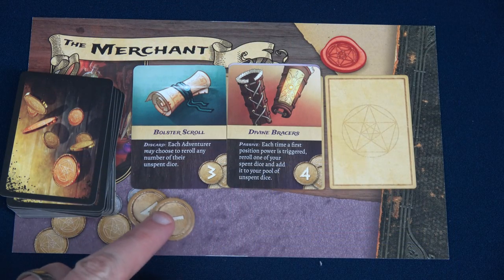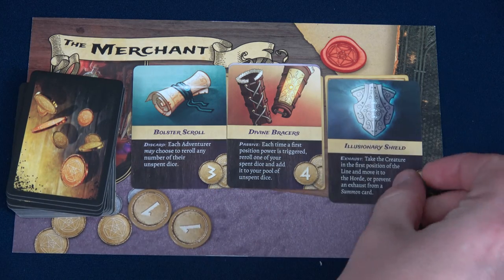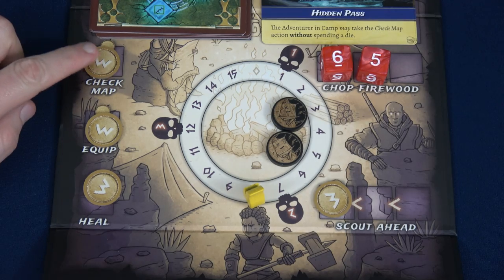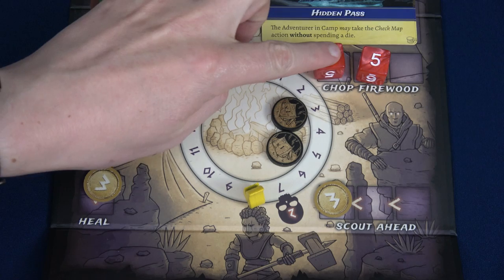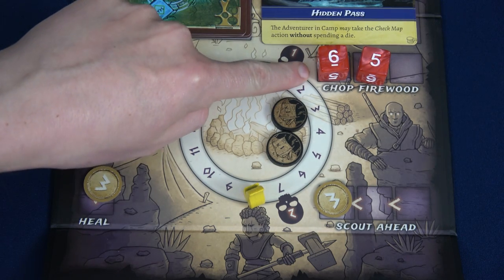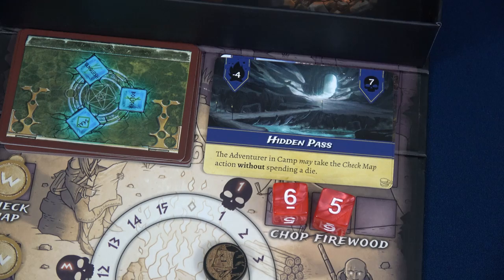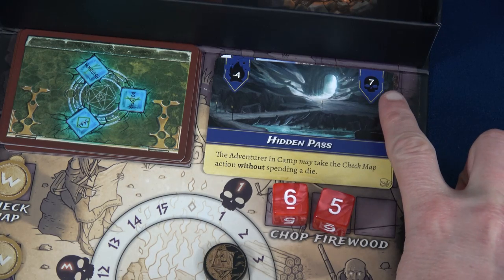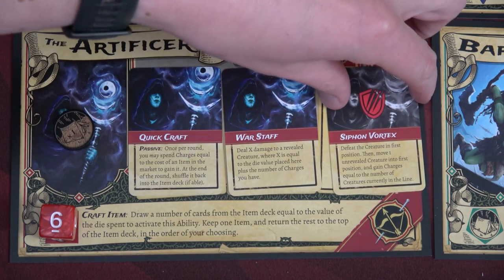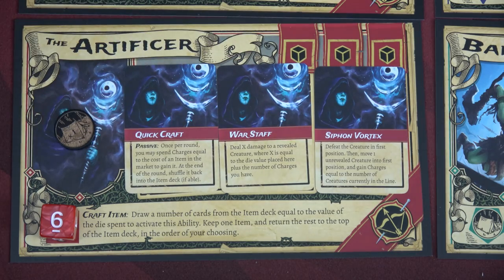We move to the merchant phase. We have a whopping two gold — not enough to buy the three or four cost items. We'll just replenish with the Illusionary Shield for five coins. We refresh coins on the board: threes across the board. Since there's a die on Chop Wood, we don't place a coin there. We also nearly forgot to refresh Siphon Vortex since we went to camp. Now we draw seven creatures and start the watch phase.